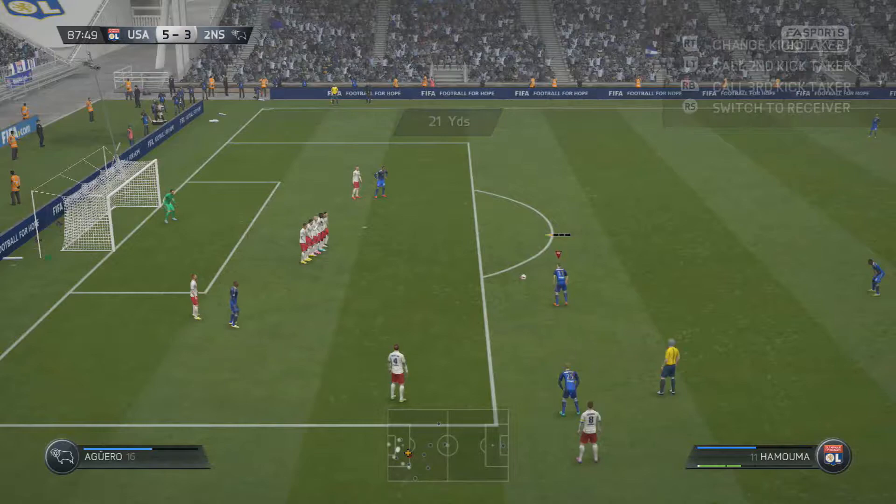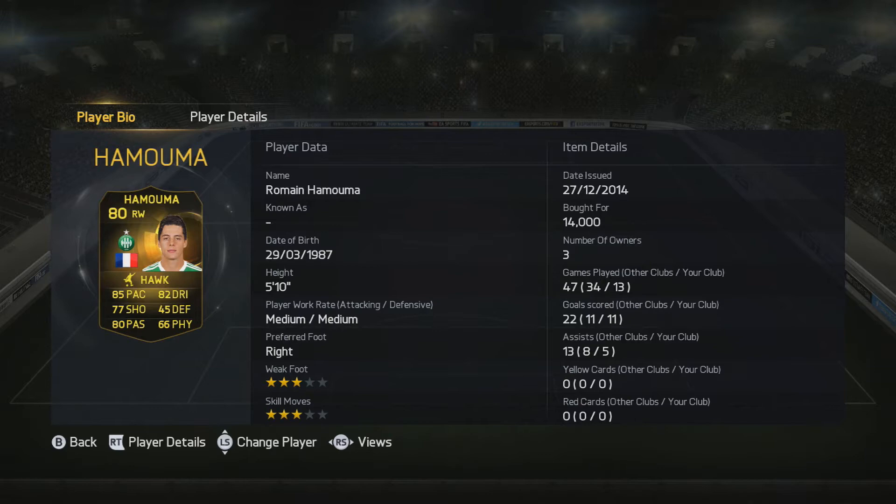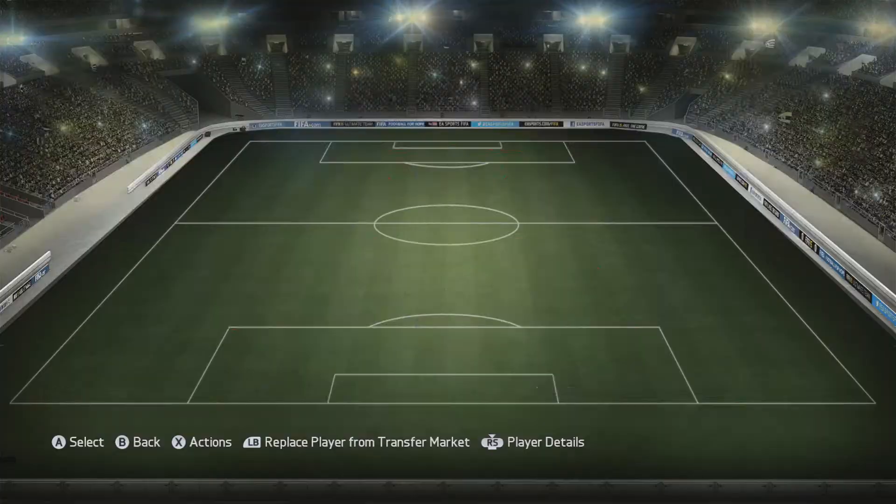If it wasn't for him, I would not have used Hamuma, and honestly it would have been a big mistake. You saw that goal he just scored — the free kick and the one where he banged it in the top-left corner. He is an absolute stud in that right forward position. 14,000 coins is a bargain for him. His one downside, in my opinion, is that for a winger you probably should have four-star skills, which he unfortunately does not.